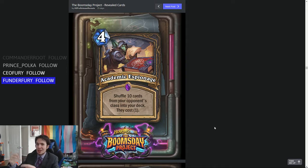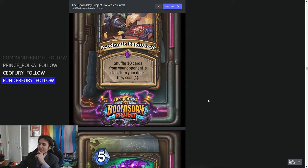Maybe you play Gadgetzan Auctioneer to try to draw more cards, or the Unstable Element to draw the rest of your deck and then try to do something with these random 1-cost cards. I don't like it. It's a fun deck maybe — kind of like how Explore Un'Goro was a fun deck to play — but it's not good at all.